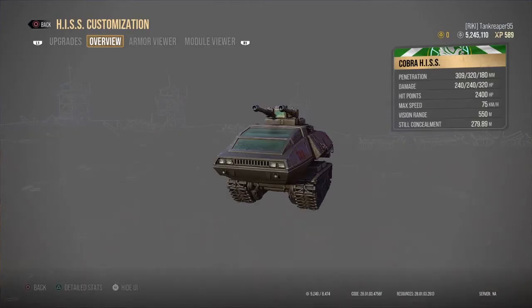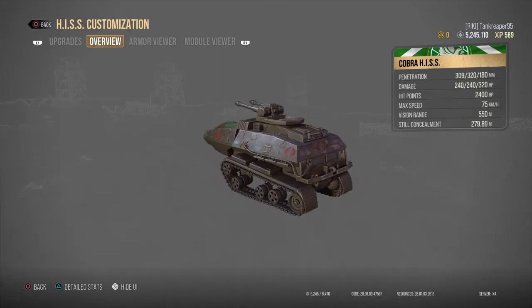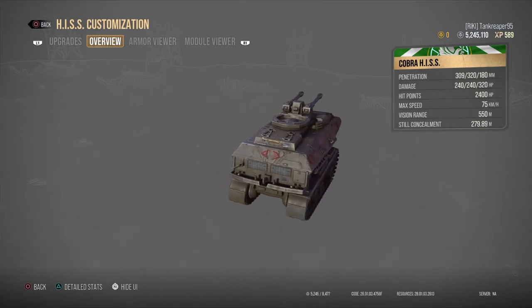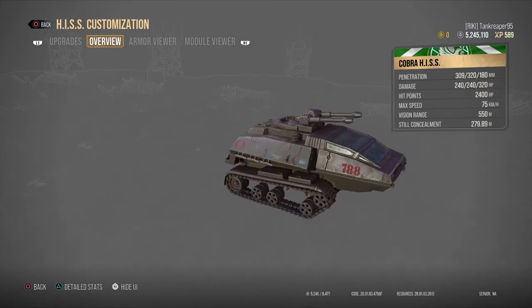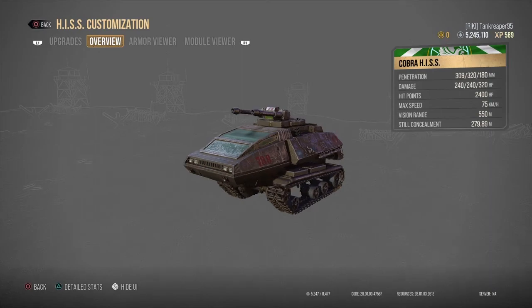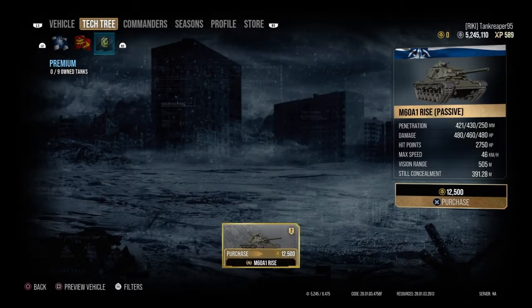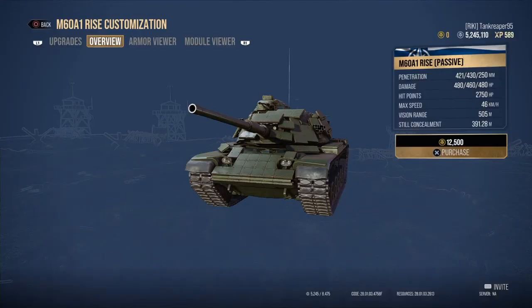There's also a light tank with a double-barreled gun — I'm not sure if it fires both barrels simultaneously, but it could be a fun machine to play. We'll probably do a review of it in the future. Next is the M60A1 Rise Passive.